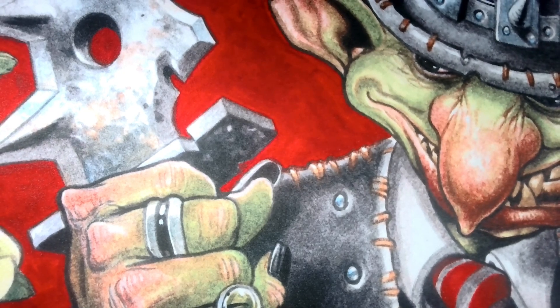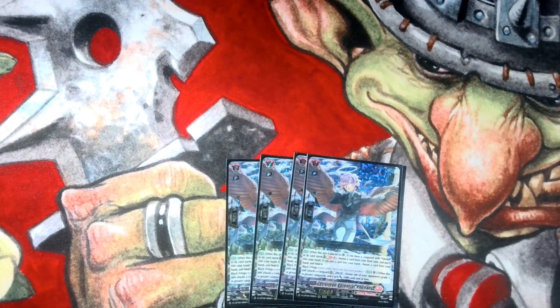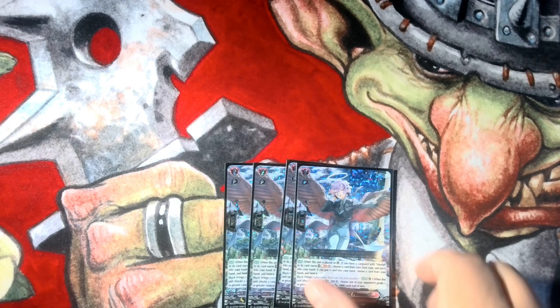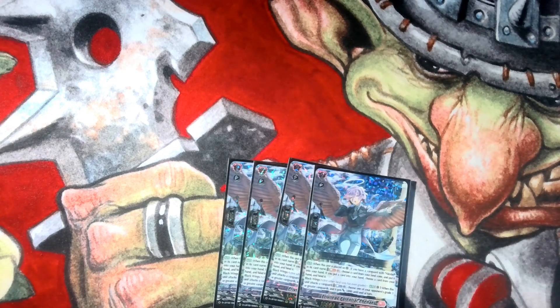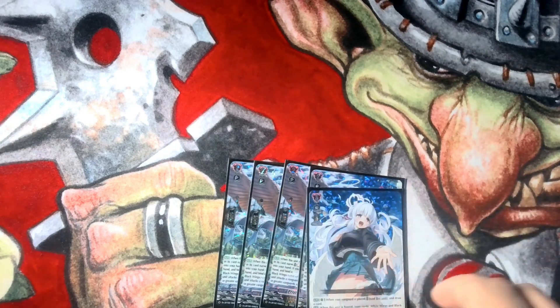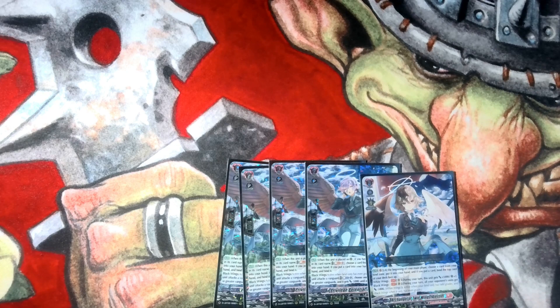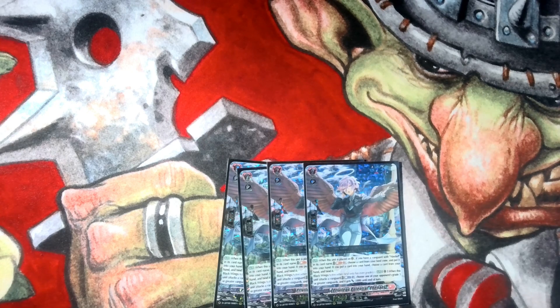Moving on to the Grade 2s, we're playing 4 Fanale — all the cards have 'Ale' in the name. When she's placed on rear, if you have an Alestiel as vanguard, you can Soul Blast, choose a card from your bind, add it to your hand, and then bind a card from your hand — so that's how you cycle them. Her attack ability costs Counter Blast 1, and your opponent's Grade 3 or greater vanguard gets minus 5. Combined with your main vanguard's Black Wings, that's a minus 10, which is really strong, especially with Persona ride — essentially a plus 20.